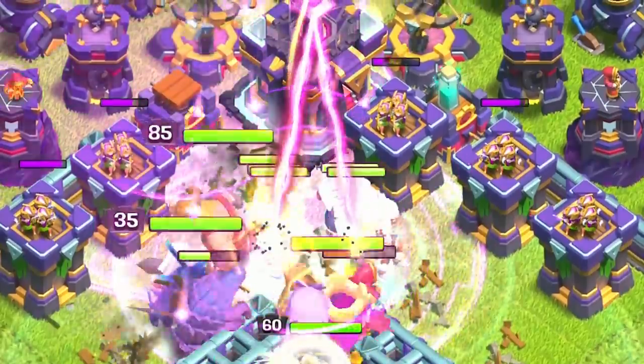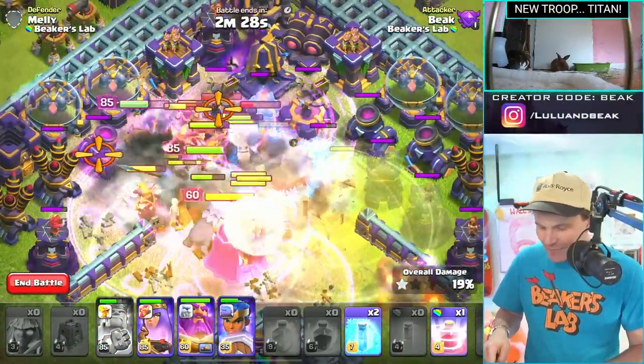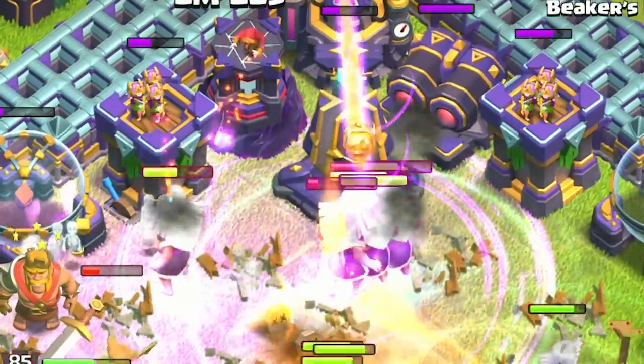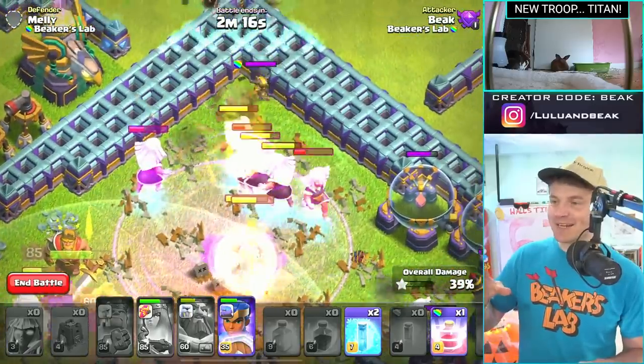Oh man — heal right there, heal right there. We gotta freeze! Oh my goodness, I can't see anything that's going on. But you can see how fast they're going through everything — like a Valkyrie, when they're in between a couple of buildings they're hurting them all. That stuff right there was killing us — but now we can see what's happening.